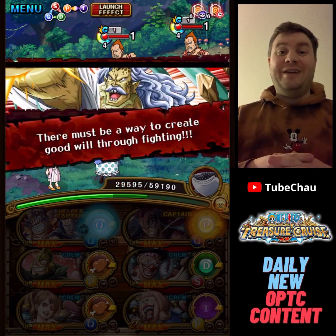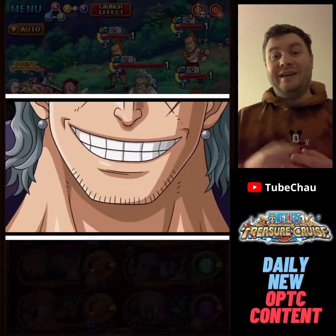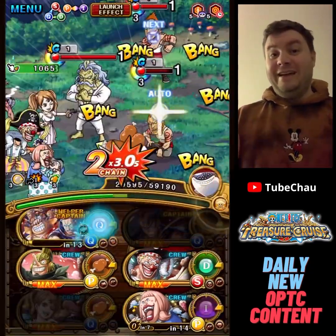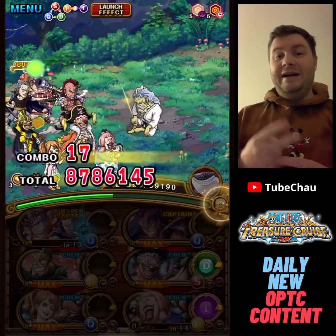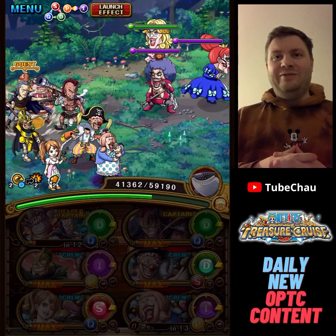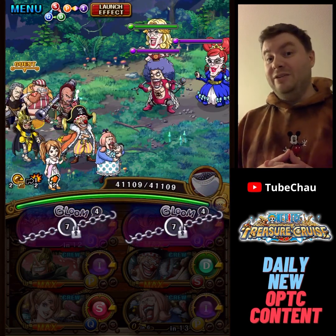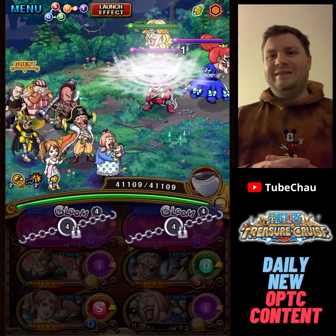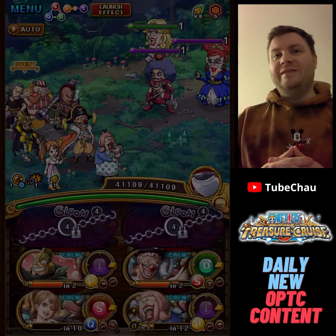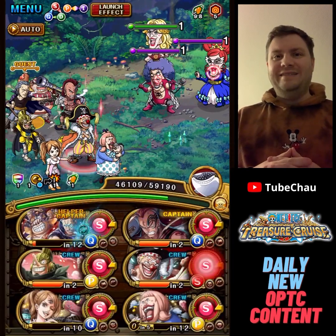This also pushes two of my personal agendas. The first is the shooter agenda — I take every chance I can to show that shooters are pretty badass now. And secondly, my Lucky Roo and Ben Beckman agenda. If you saw my video for best units of 2022, I picked them as my best legend of the year. I still believe they are the most fun legends to use overall. We'll see what Bandai brings in 2023, but they fit pretty standard in teams like this when you go shooter.